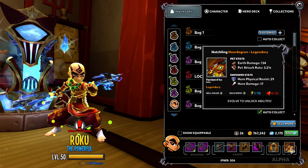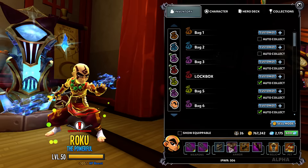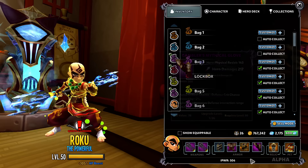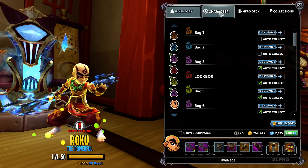For the pet you want hero damage and physical resist. You also want physical resist on your gear. Magic resist isn't really needed, but that's all I've been getting — all my gear has magic resist instead of physical resist. Physical resist would be your best bet for the monk since you're going to be up in the enemy's face.